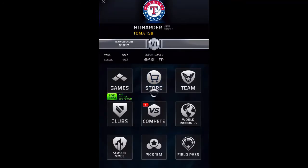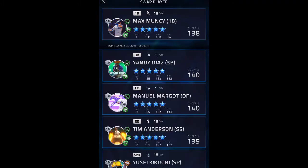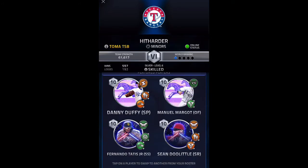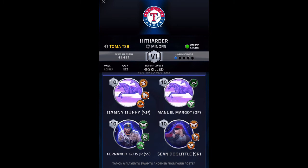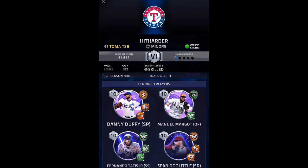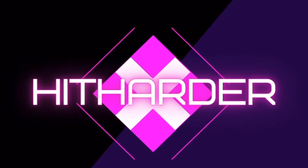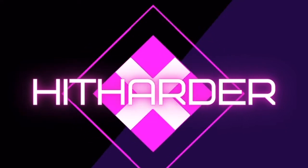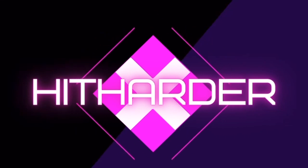Anyway guys, that's going to do it for this box opening. Pretty insane box opening if you ask me - got Danny Duffy and Manuel Margot, and we also got Yandy Diaz. Should be able to put up some decent points and raise the team strength a little bit. Thanks so much for watching - if you're not already subscribed, make sure to hit that subscribe button and like the video if you enjoyed. I've been really lucky lately, so hopefully next box opening I'm going for a foil. We'll see with the odds, as always. I'll see you in the next one. Bye.